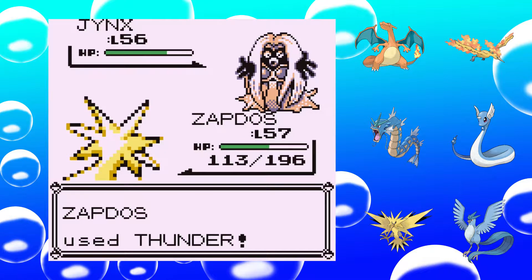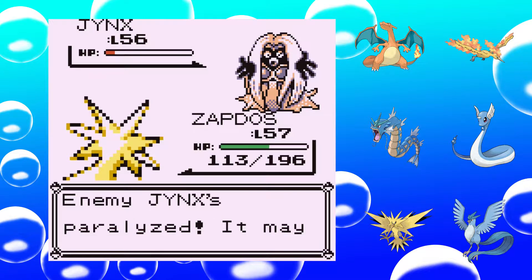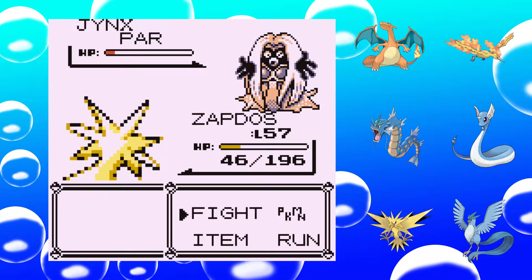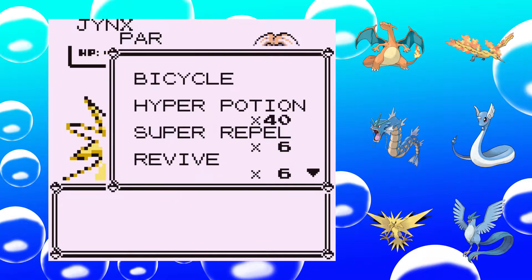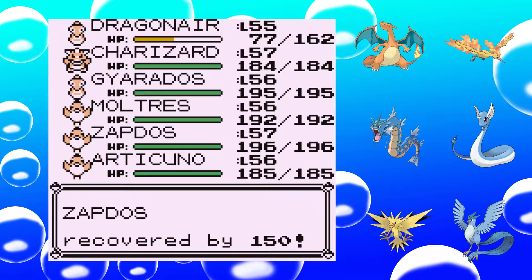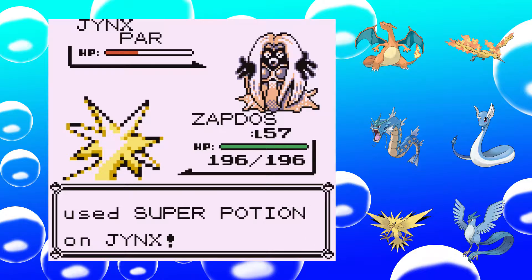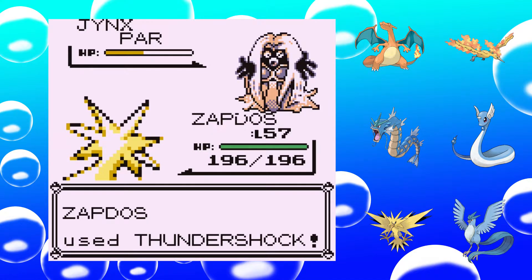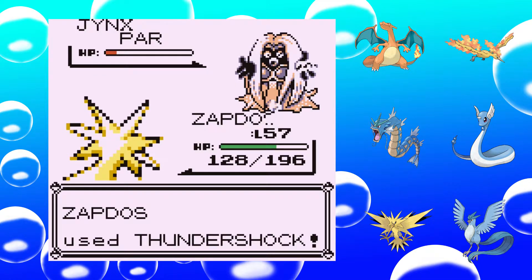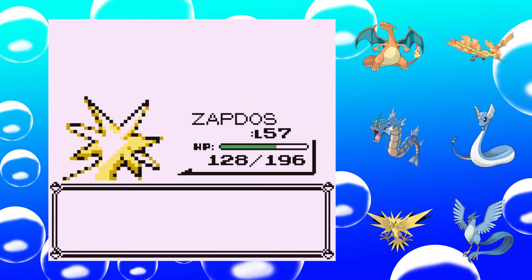As long as Zapdos hits with these Thunders we shouldn't have many problems. Ice Punch — what will it do? I'll use a Hyper Potion. Hyper Potion heals 200, and none of our Pokémon has hit 200 HP yet. Is Thundershock enough to finish these Jynx off? No, of course not. At least she didn't use another Hyper Potion.